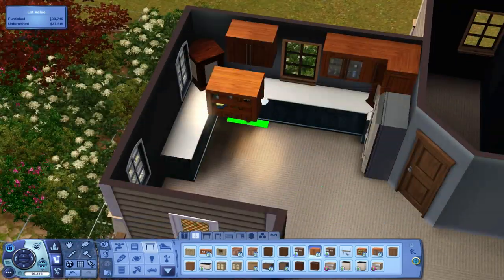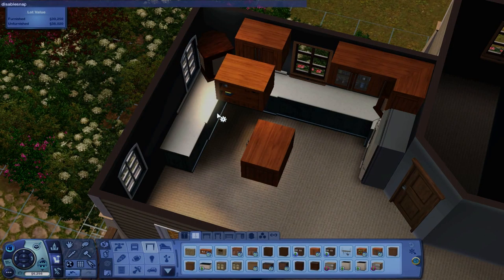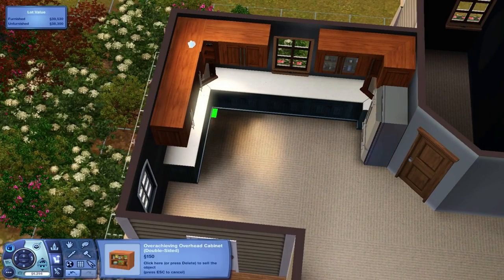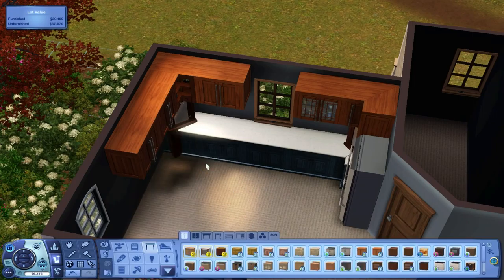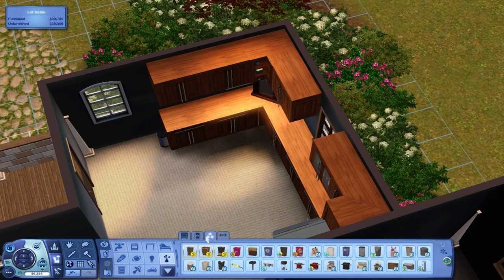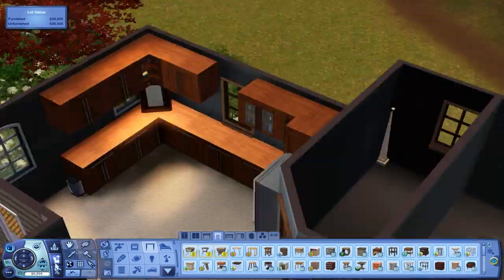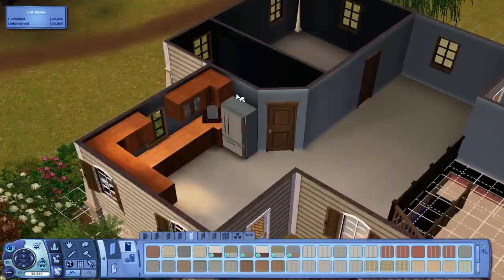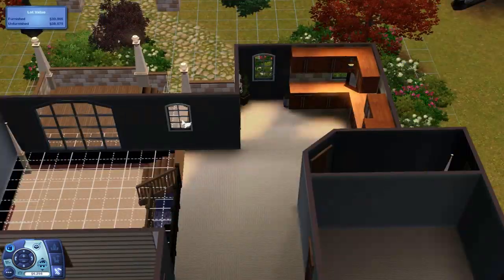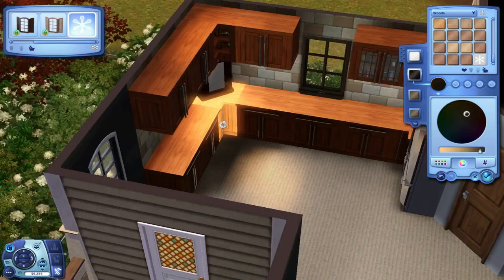Basically you enter into the kitchen. Now this kitchen — I don't normally use store content items when it comes to the kitchen, just because that can sometimes be an area that some people don't have. But in this case I just wanted to use it. I can't remember which store item it is — I actually did a review on it not that long ago but I can't remember what it was called. Anyway, I don't use a lot of store content, but the kitchen is store content.